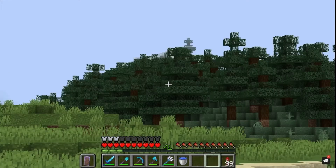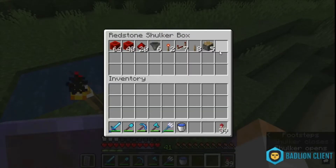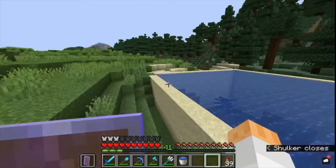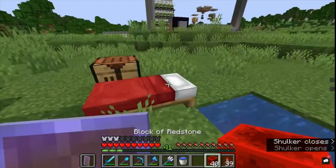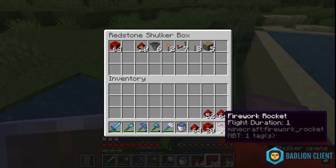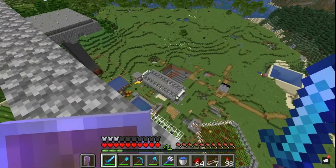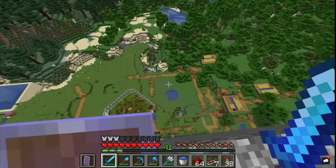Seeing as I need so much wood, I decided now would be a good time to actually make a tree farm. I'm going to use the design I posted in my last redstone video, which was a simple, super fast tree farm. Actually we shouldn't need too much. Let's get to work on this thing. First things first, I have to figure out where my farm is going to go. There's a big open space that's conveniently square right there - I might build it there, there's plenty of space between my squid farm and all my other farms.